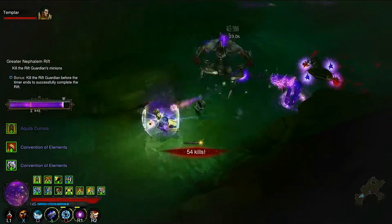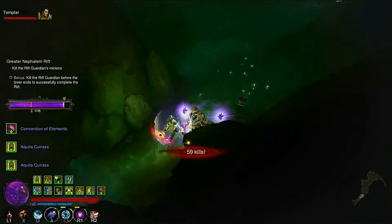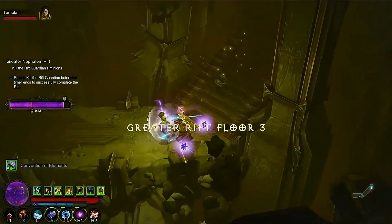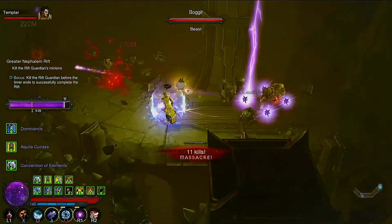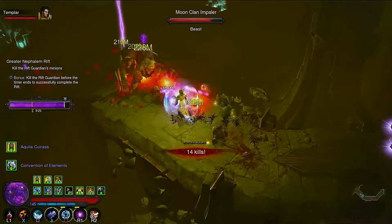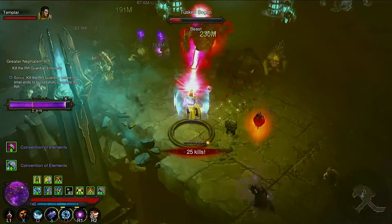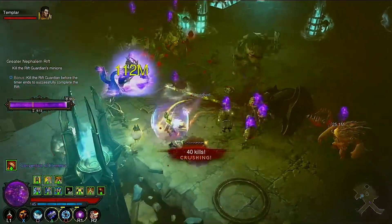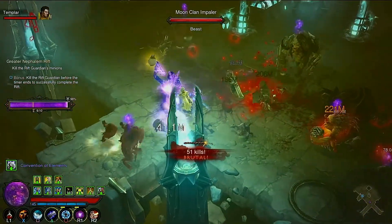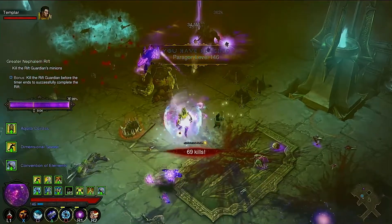When you're getting five levels per Greater Rift run, it's pretty easy to get there quick. This has been six minutes, and all you need to do is farm keys. You could probably clear maybe five of these in an hour — no more than six though. You gotta account for your bathroom breaks, drinking Mountain Dew, and eating all those Doritos chips.